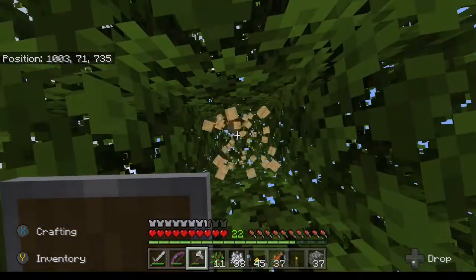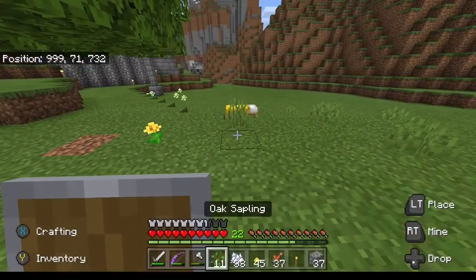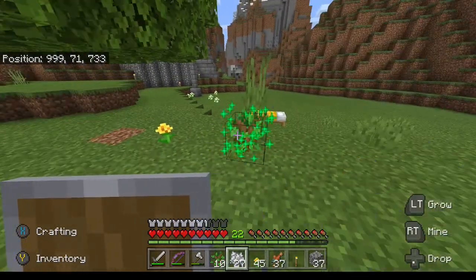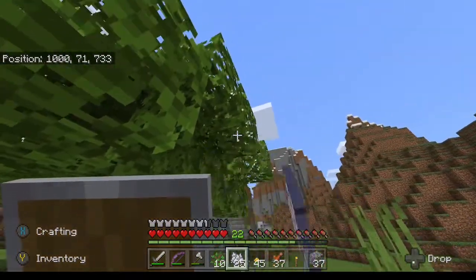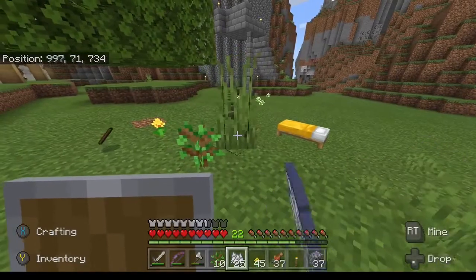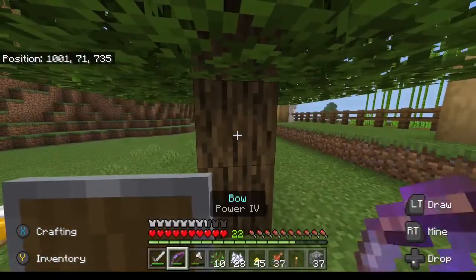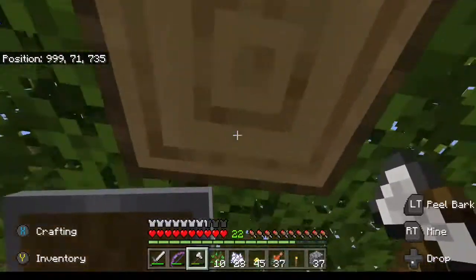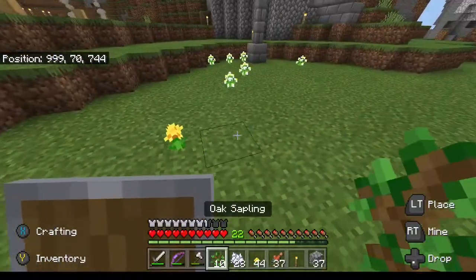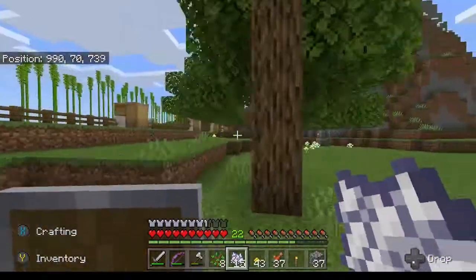We're going to keep doing this over and over until we get a naturally generated bee nest. I don't want to take the time to mine up all those leaves, so I'll plant one right over here. Maybe I'm too close to these leaves. I'll probably keep planting trees and just skip ahead — I'll come back when we actually get one. Let's just rip it up and try again.